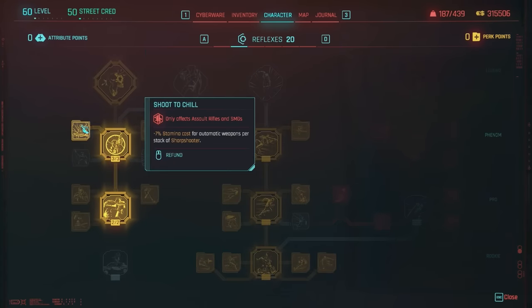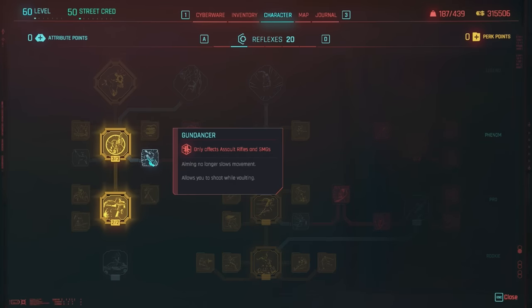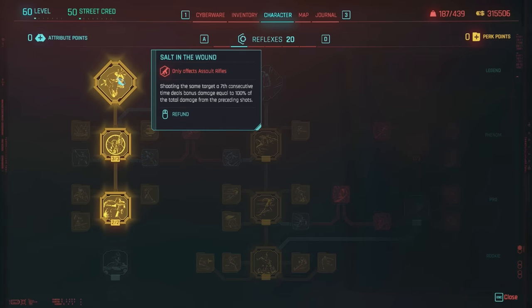Definitely max out Sharpshooter to get access to Shoot to Chill plus Practice Makes Perfect. You can put on Spray and Play to reduce stamina cost when hip firing, though I didn't find it absolutely necessary. Gun Dancer is optional — it means aiming no longer slows movement speed and you can shoot while vaulting, but you can already do that with Multitasker. And then obviously the big one: Salt in the Wound — shooting the same target a seventh consecutive time deals bonus damage equal to 100% of the total damage from the preceding shots.